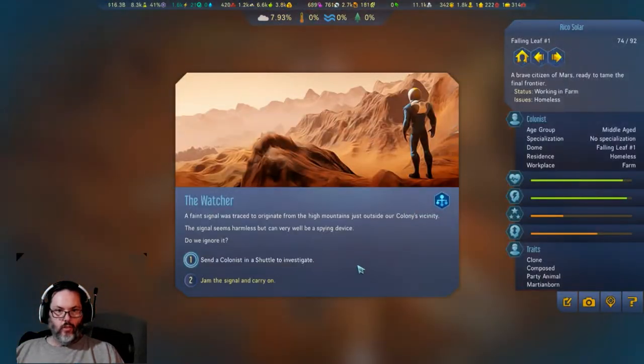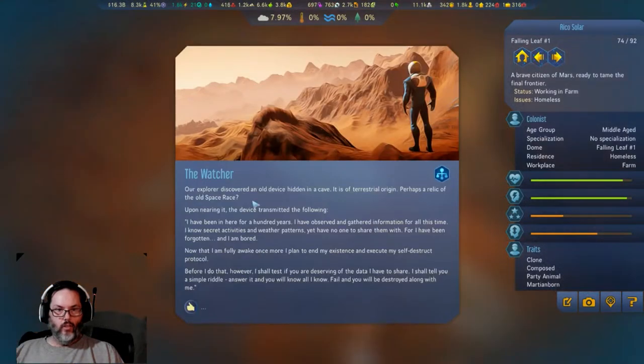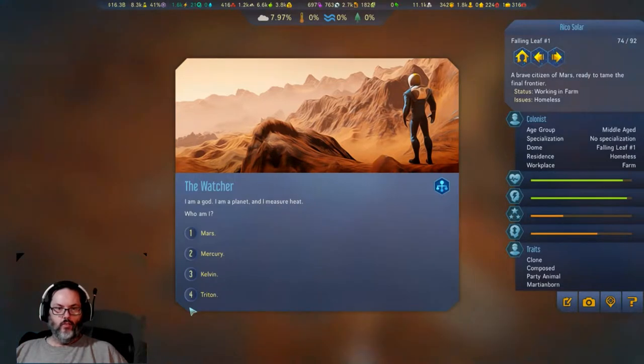A faint signal was traced — send a colonist. An old device, a simple riddle. Answer and you will know all; fail and I will kill you. 'I am a god, I am a planet, and I measure heat — who am I?' Well, Mars and Mercury are the only planets, Triton is a moon, and they use mercury in thermometers, so I'm going to say Mercury.